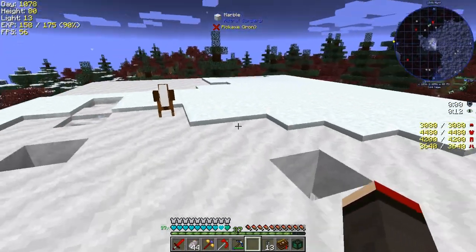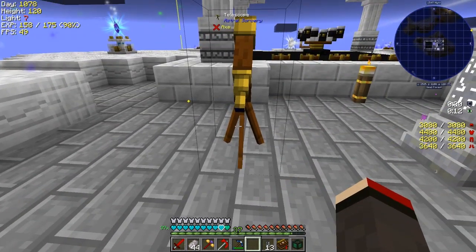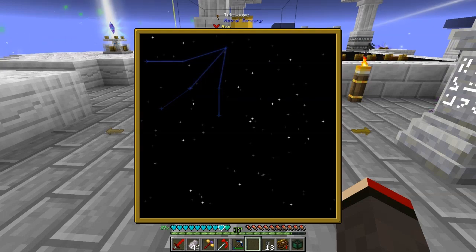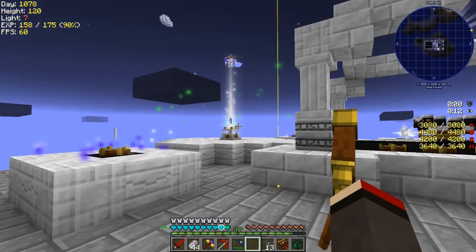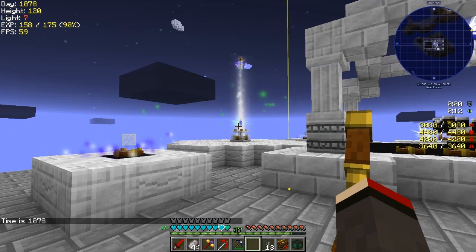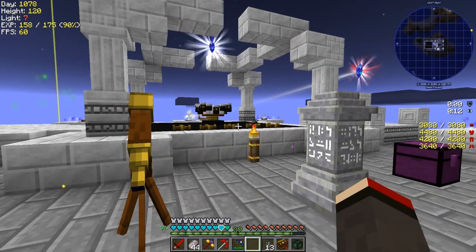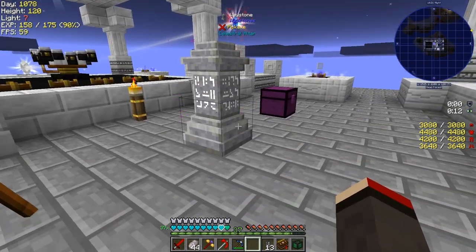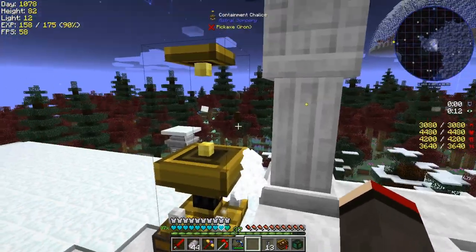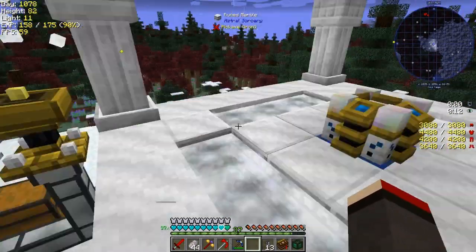I wanted to check for the next missing constellation. Going back to the altar - I was watching Mystic's video and he says it comes every 36 days. Checking the day timer - we're on day 1078. When it goes to 1080 that's divisible by 36, so that should be one of the days we get this constellation. We're two days early so we're not going to see it yet.